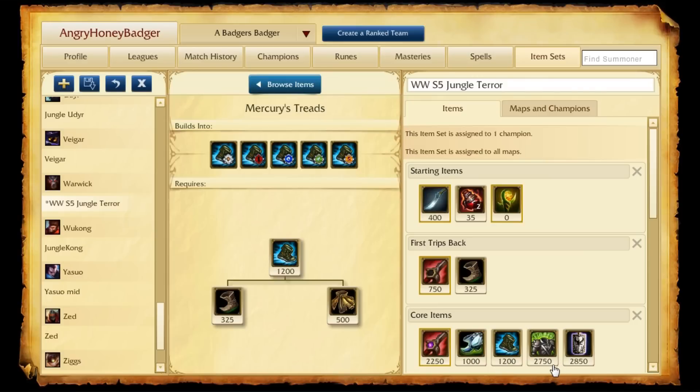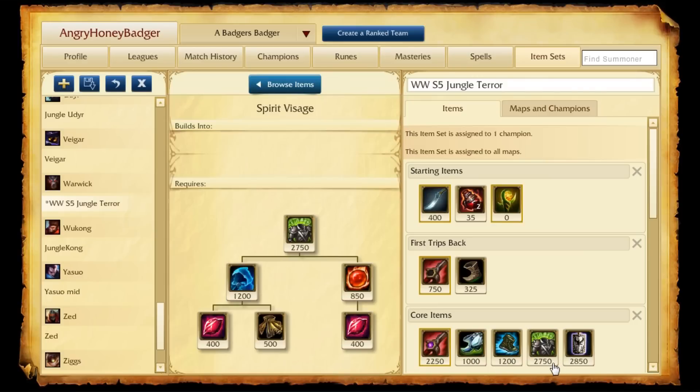The next two items, depending on whether you need to prioritize magic resist or armor: Spirit Visage if you need the magic resist — it's also amazing with Warwick's kit just in general because of its passive. And Frozen Heart — the Omen — which is also awesome because of the way it builds, the armor, and the health.